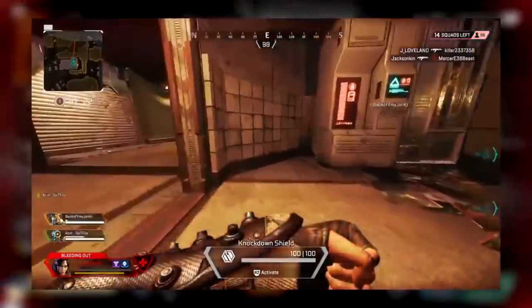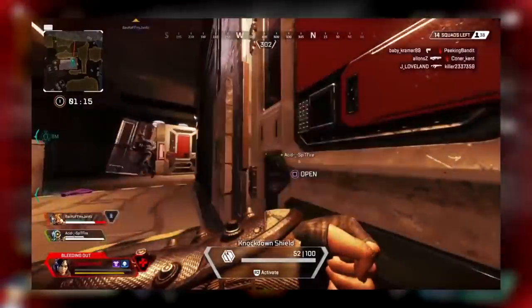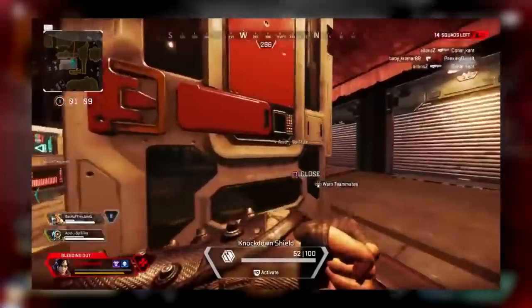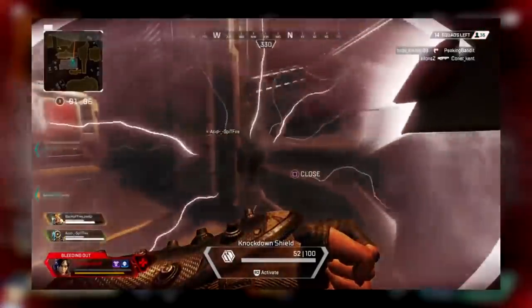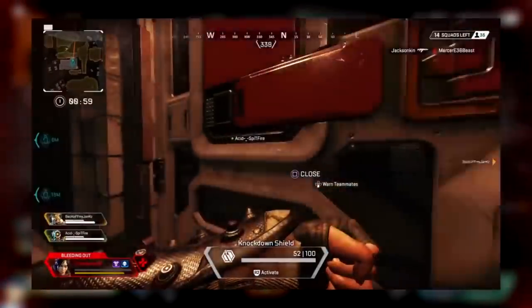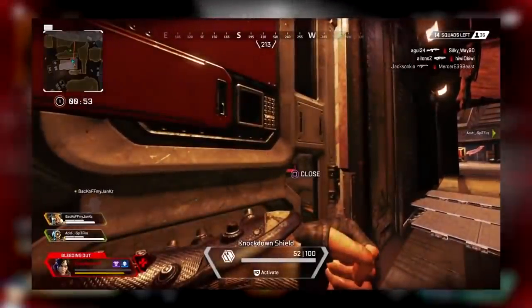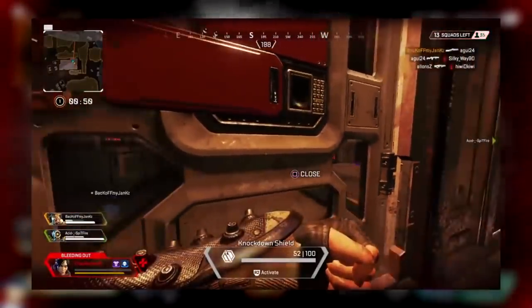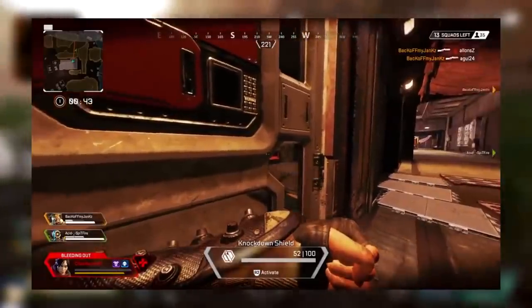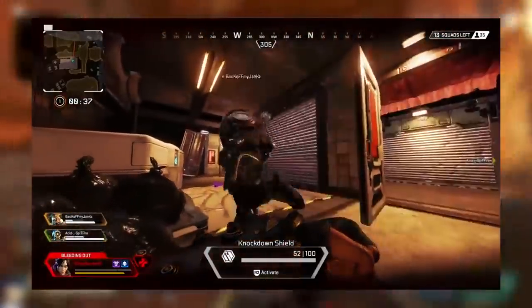My friend also sent me an awesome clip I want to show you guys — this is hilarious. What's happening is he's down, and the enemy's trying to thirst him. What he's doing is going in and out of this door and blocking it, so the guy trying to thirst him keeps getting blocked from opening it. You could use this to your advantage too. Shout out to Ratchet — thank you for letting me use this. This guy continually tries to thirst him and he just keeps moving in and out of the door, closing it and blocking the enemy from opening it. Obviously a more experienced player would just break the door, but it's a great example of using door blocking.